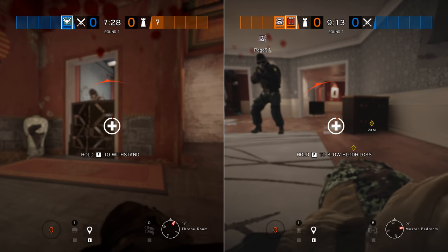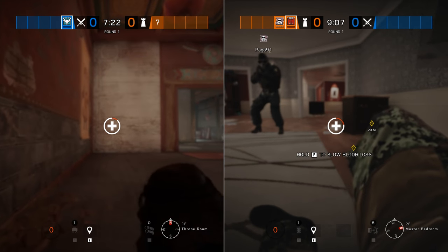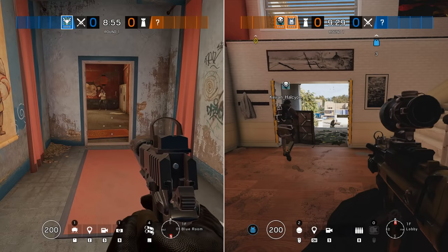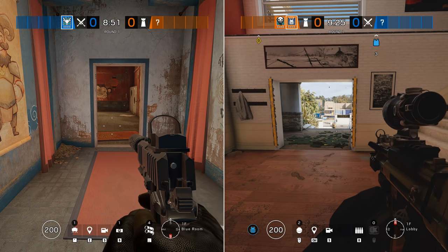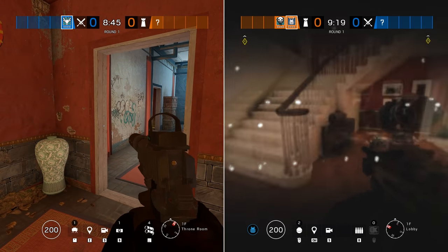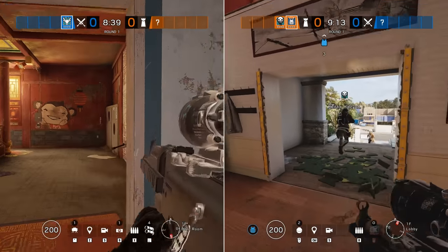In addition to this, Zofia automatically has a double-length bleedout timer. By default, she can stay in the DBNO state for one minute instead of 30 seconds without having to apply pressure to her injuries. Since the stun grenades fired by her double-barrelled grenade launcher cause the same effect as Ela's Grzmot mines, she also has a partial immunity to the concussive effects of both her and her sister's gadgets.